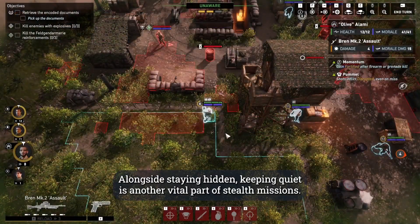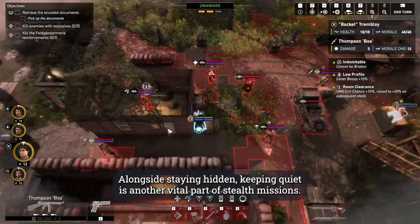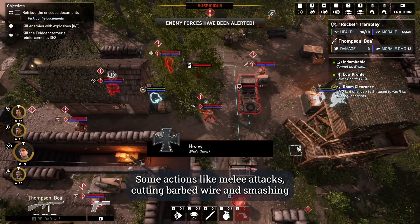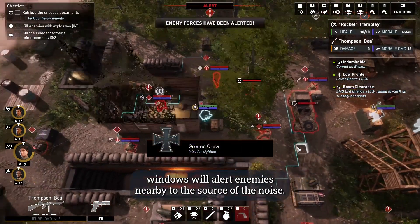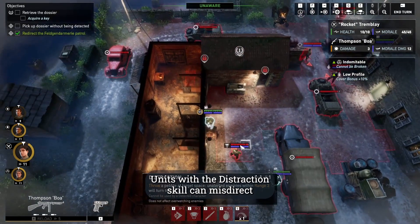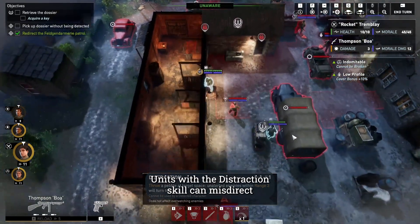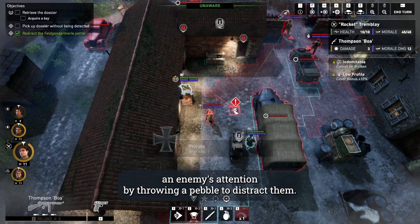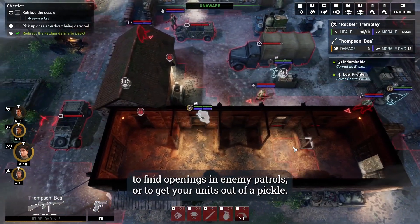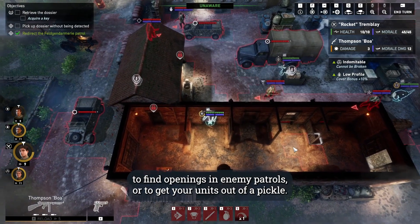Alongside staying hidden, keeping quiet is another vital part of stealth missions. Some actions like melee attacks, cutting barbed wire and smashing windows will alert enemies nearby to the source of the noise. This can be used to your advantage, however — units with the distraction skill can misdirect an enemy's attention by throwing a pebble to distract them. Use this skill to find openings in enemy patrols or to get your units out of a pickle.